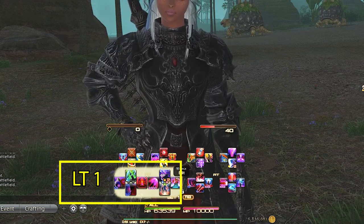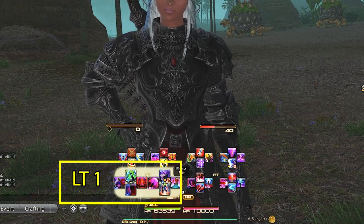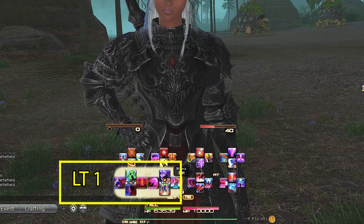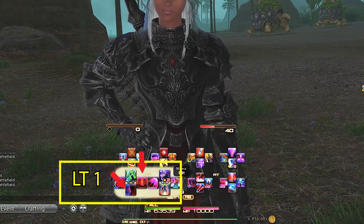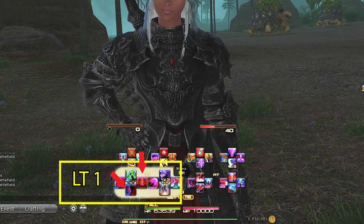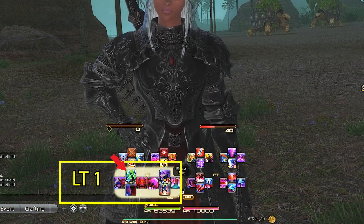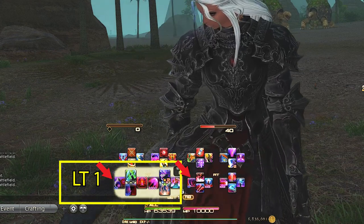Left trigger 1 D-pad is our job abilities, and like I mentioned in the beginning, it's kind of a mashup of job abilities that you weave in for the opener and keep on cooldown. I specifically have them set this way since Living Shadow is double weaved with Salted Earth after our third GCD damage ability in the opener. Split and Carve is here for the same reason, as it's just weaved in as well, and Quietus is in this position to mimic Blood Spiller on our right trigger 1.